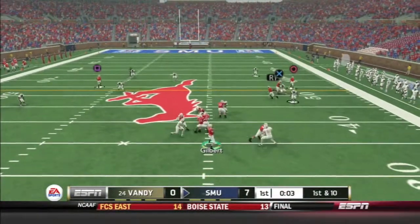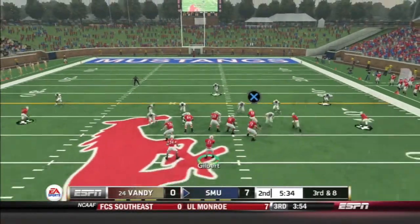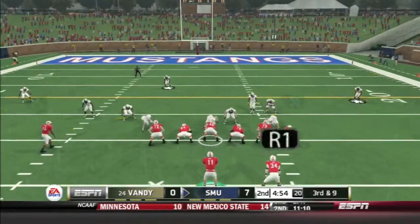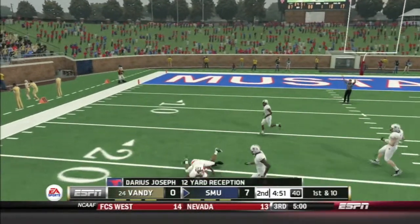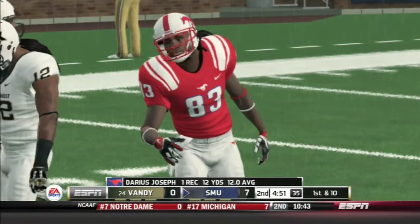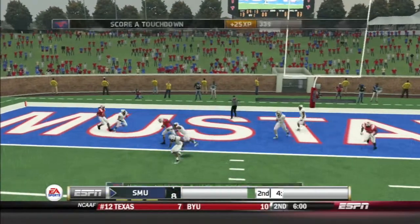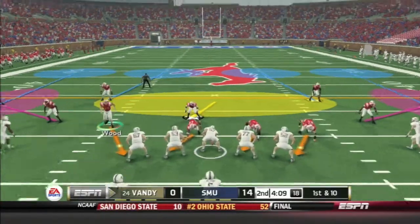Gilbert hasn't really found his stride yet, but he will find Gaines out of the backfield — holds on, another first down. Third and eight, Thompson gets it but just steps out of bounds — could have been down inside the twenty, but another first down. Third and nine again, Joseph catches it. We keep coming up clutching these third-and-long situations. Second and one, Gilbert finds Johnson — he will score! Another touchdown for SMU and we're up 14-0.